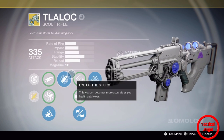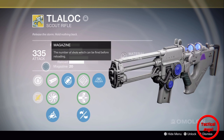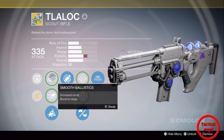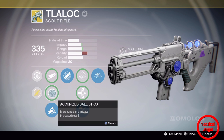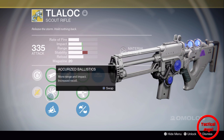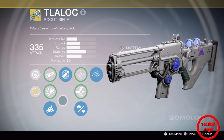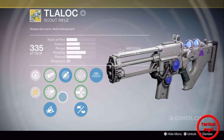Just from the main stats, it's pretty ordinary as a scout rifle — mid tier. For the ballistics, we got smooth ballistics, accurized ballistics, and soft ballistics. I run soft ballistics because it gives you more stability. The range vs. impact difference is only two more damage per bullet, so it really doesn't matter.